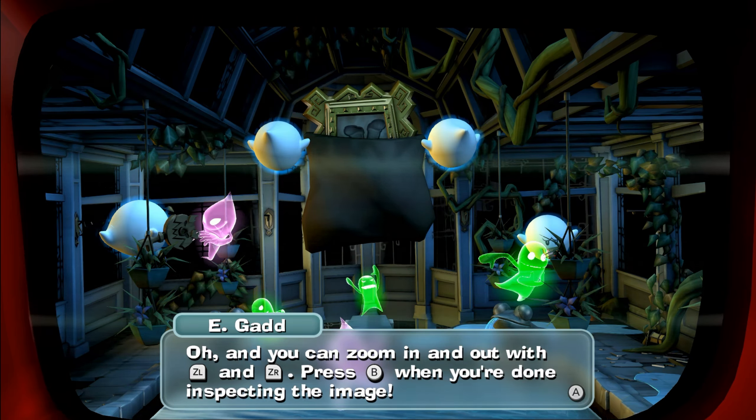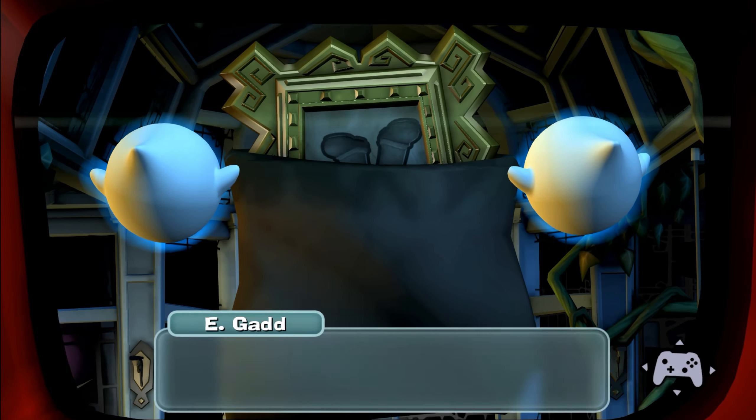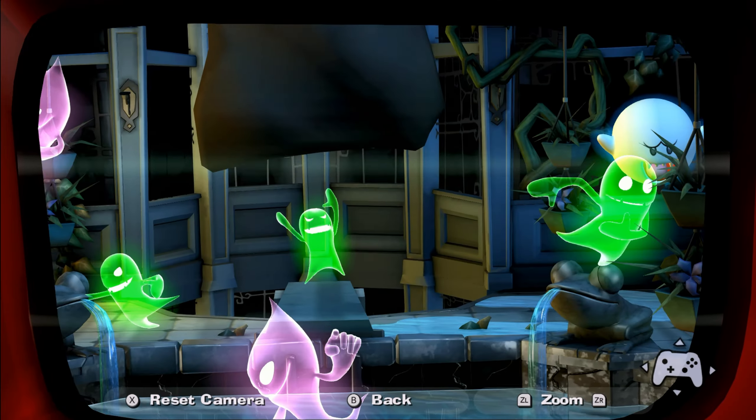You can zoom in and out with the triggers. Press B when you're done inspecting the image. Where are those Boos carrying? A painting. And it's Mario — those are his feet. Clearly.